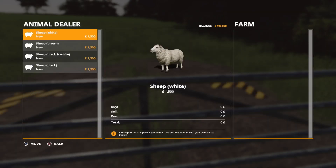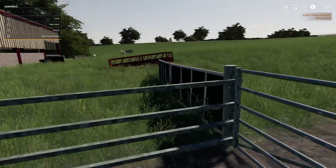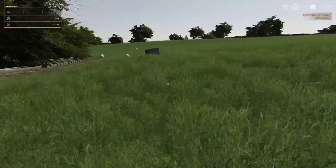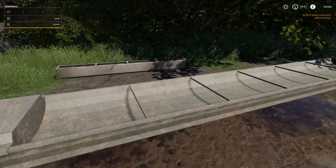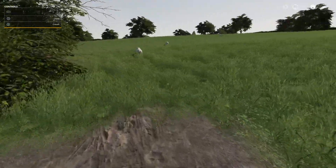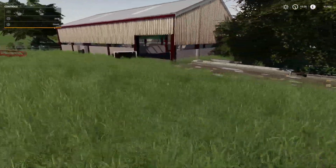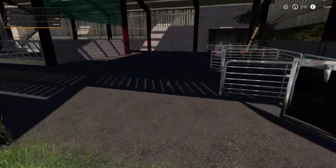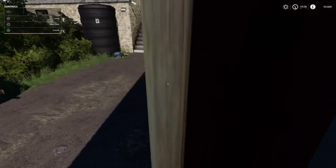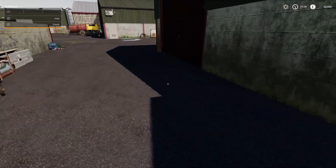Here we have the sheep. We'll just see if you can feed the sheep — yes, that looks like it's working. We've got the sheep over here. There is your water trough and there is your feeding trough for the sheep, out on the pasture, on the meadow.